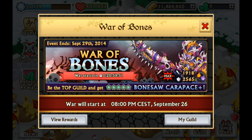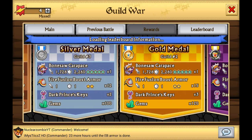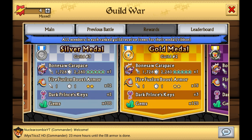You're probably more curious to know how well the regular version of this armor manages against other armors. The regular version of the Bonesaw Carapace, when compared with all armors in the game including all Epic Plus armors, is still the 7th best defensive armor in the game. It even beats most of the Plus versions in the game, which is absolutely crazy. If you've got the money, time, and gems, I'd recommend joining a top 10 guild and going for this armor, because a lot of people are going to be using it in their lineup for a long time.